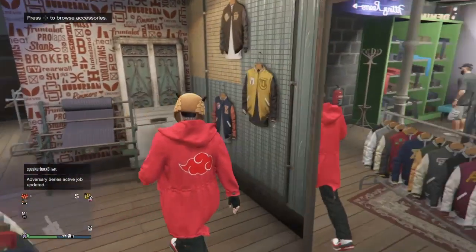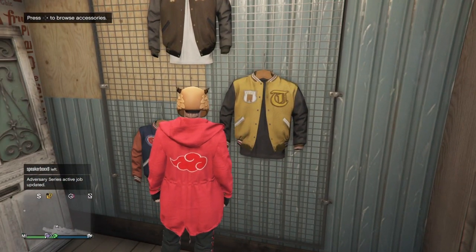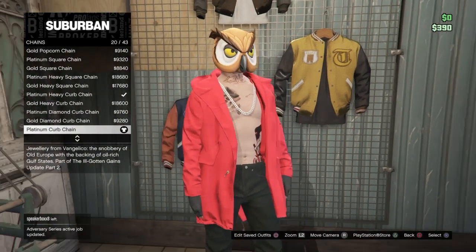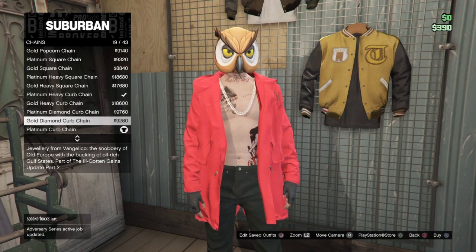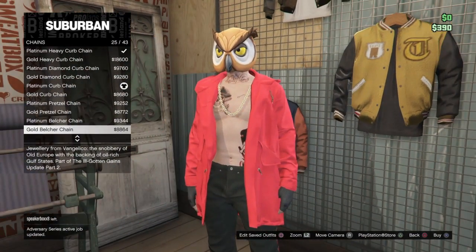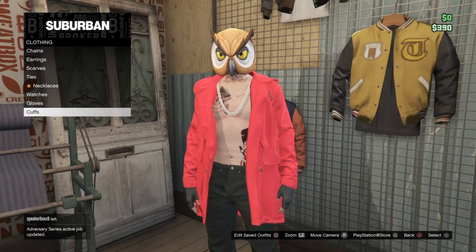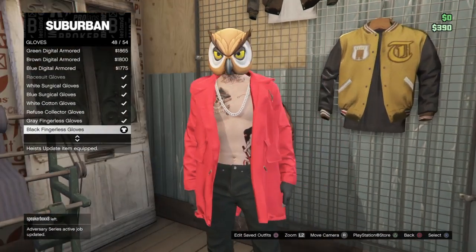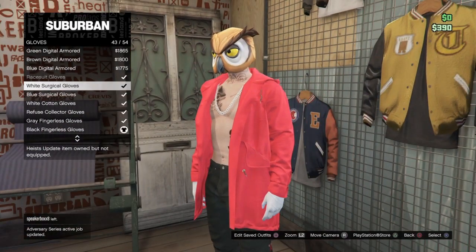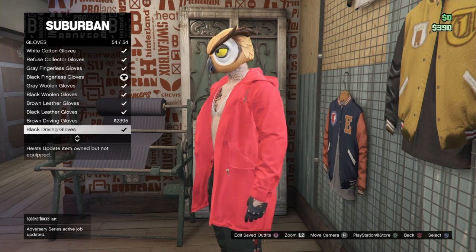Then the last and final step — you don't have to put any of this on, but I did because I like my character like this. I put a chain on; you can do any chain — I just put a kind of thicker silver one. You can do any chain you want, or none at all. Then you can put gloves on — I just put black fingerless gloves. You can do any gloves you want; it's your outfit, so you can do whatever you want with it.